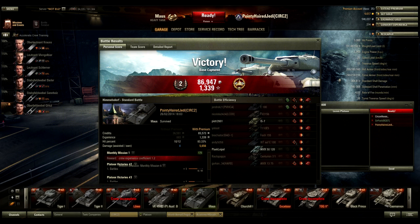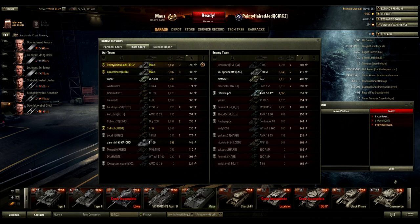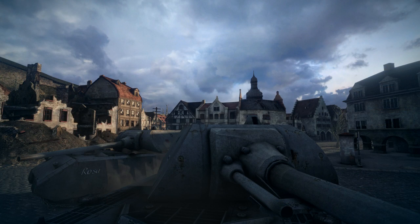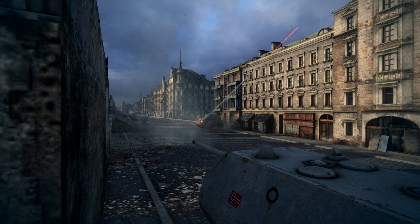That was quite a fun match. You don't get to play in a Mouse platoon very often — mostly when I'm in a platoon with Fosh and Circon they're playing other tier 10s. A Mouse platoon on Himmelsdorf is practically god mode. Circon and I did quite a big amount of damage. I got a High Caliber medal — 5.6k damage, Circon did 3.9k, we had three kills apiece. Fosh: 1200 damage in the T-54, but like I said, it's so underpowered. My potential damage was 4.2k — 12 shots fired, 10 hits, 9 pens.